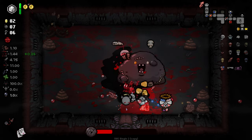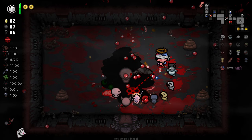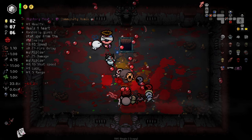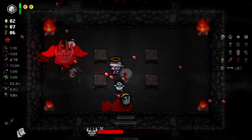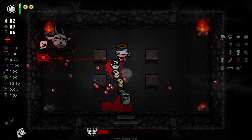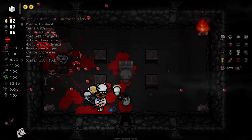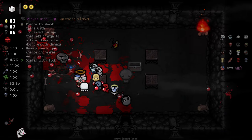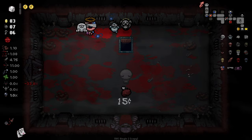He's getting destroyed. Be a little careful here. Kind of amazing. We can at least reroll the boss item for a chance at a familiar. Give me like a Twisted Pair or something. The reroll result gives us a chance to shoot a tear with increased damage that adds charge to your active — that's not really going to help us. Okay, down we go.